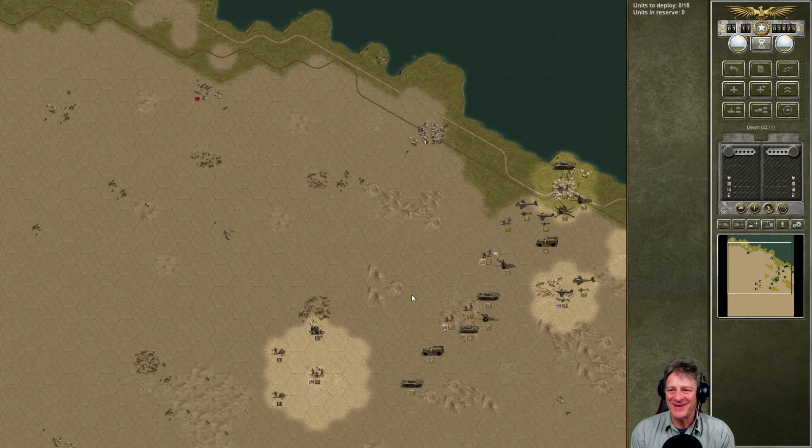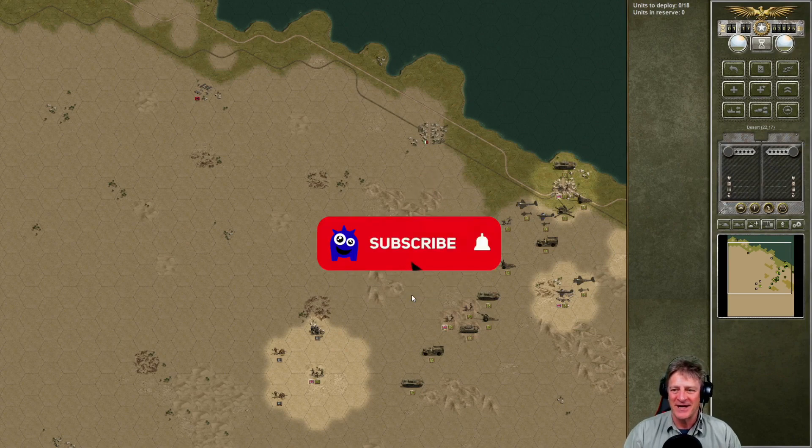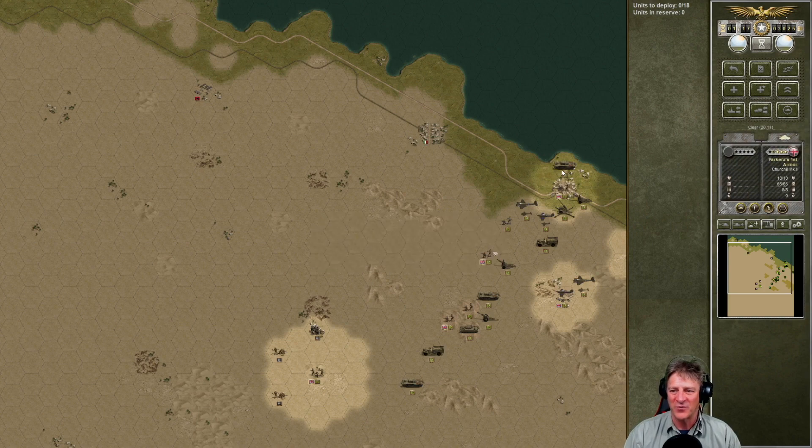Welcome to the Battle of Al Alamein. There are two Al Alamein battles in here. The first one is a defensive battle where, as we mentioned in the intro, the Axis forces are pushing us back and we have to hold. We've drawn the proverbial line in the sand.